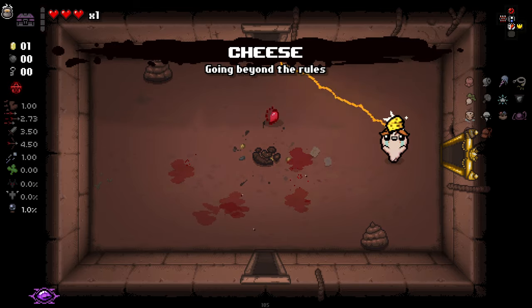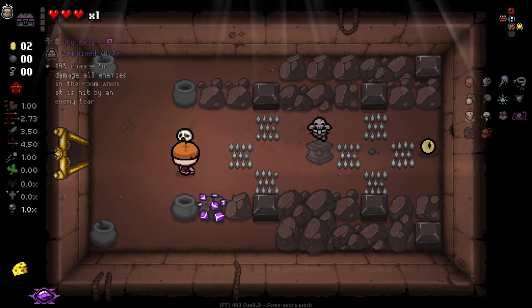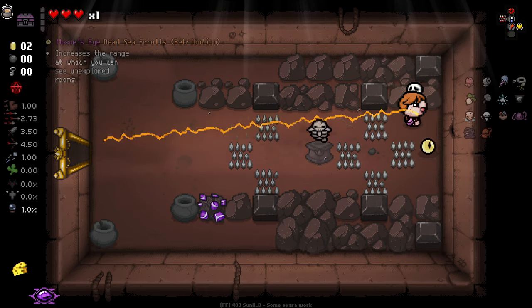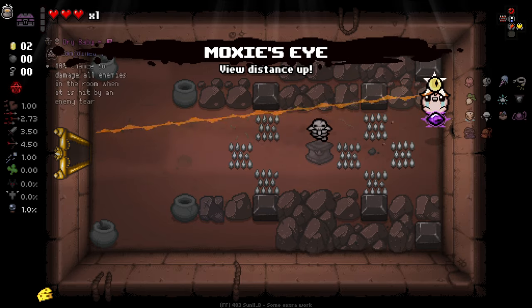Hey, there's another gulp already! So we are going to have some things that we can't gulp. But as I said, we're not going to be taking item room items. So dry baby, you are not for us. But I did check in here for anything else and we did find something that I really like, actually. Let's see if we can smelt it.